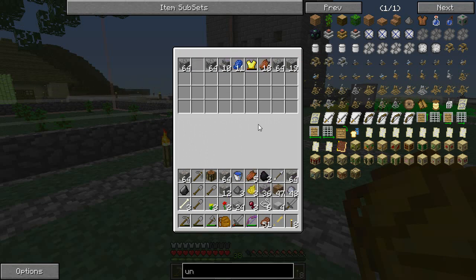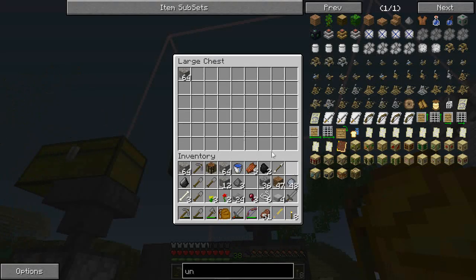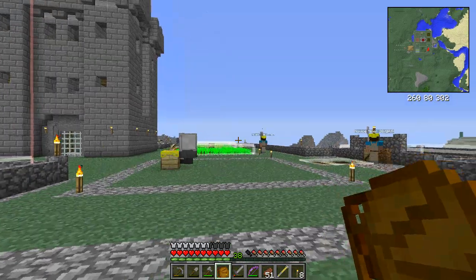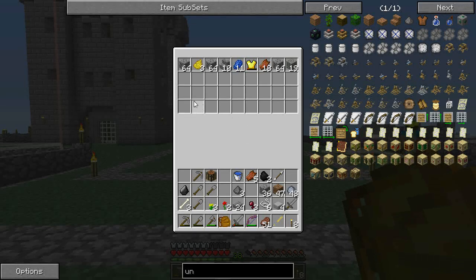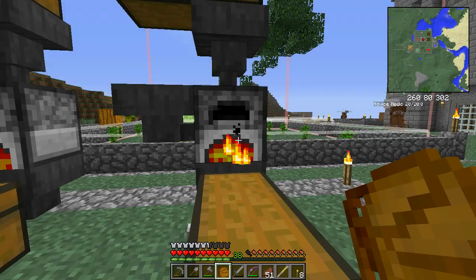And then when I came up, I finally dug my way up underneath the ocean, and I was right by the old base where we originally started. While I was there, I went ahead and looked in the chest over there that we had left, and I found some extra string that I didn't have before. So I'm throwing in all this iron here to cook up, and I also threw in a stack of cobblestone to make some smooth stone so I can make some stone bricks.